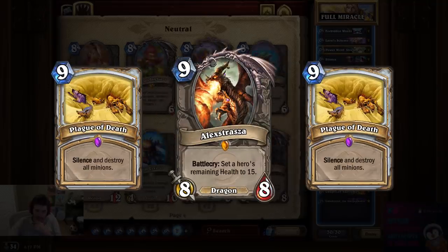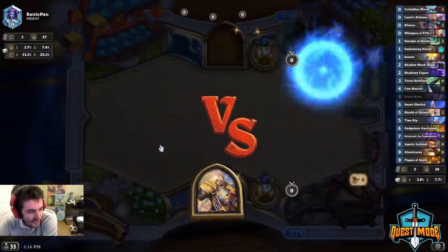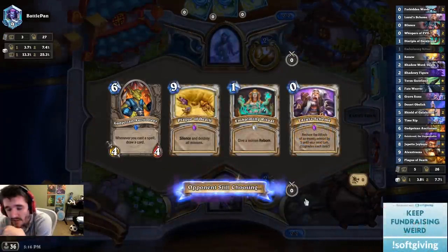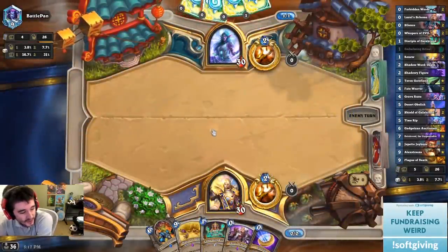And Alexstrasza, which will set our opponent to 15 so that we can kill them even if they have a few minions out there. With these tweaks, I think that the miracle plan is going to work. Now we can kill people from higher health totals, but it's even harder to get it set up now. Well, there's a little scheme I'm having with the Gadgetzan, not that bad. We're going to do it, guys. We're going to do it. We're already this far along committed.